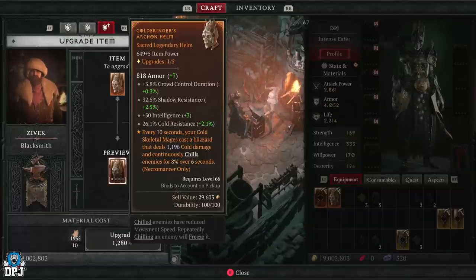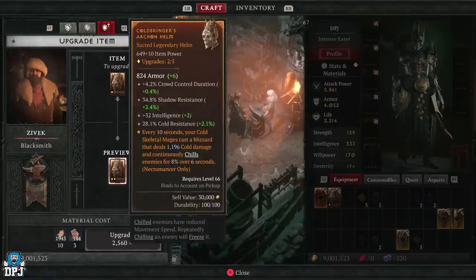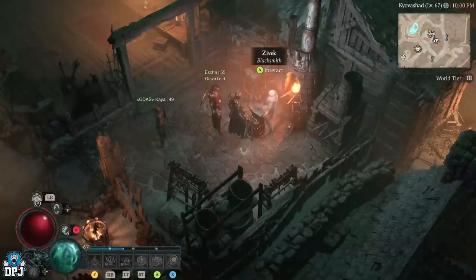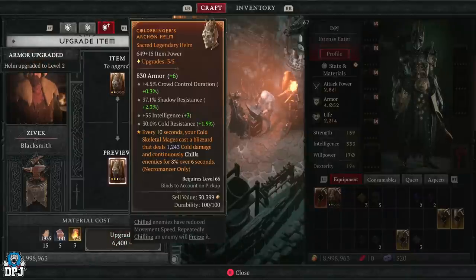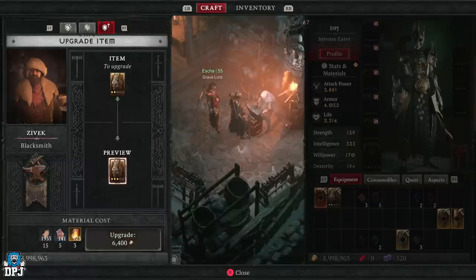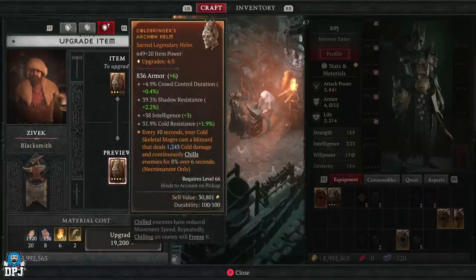I was thinking: if you extract the aspect and put it on another piece, will it upgrade again with that piece? If you upgrade via this method and then extract it, putting it on another piece wouldn't let it upgrade further. So let me demonstrate — I'll upgrade this a couple of times. After one upgrade it's now 1196. Upgrading again — and again — we're now at 1243.